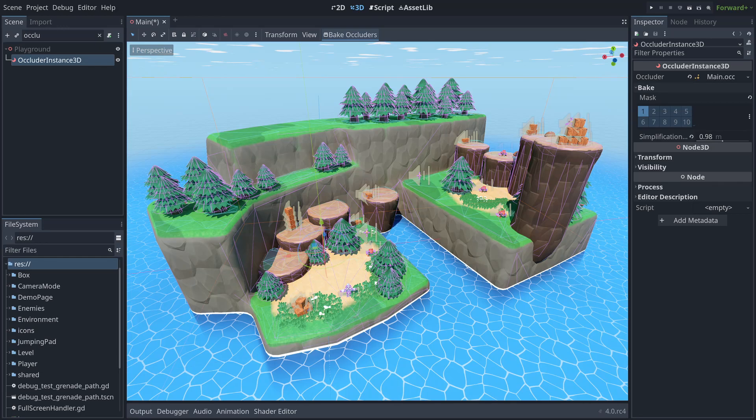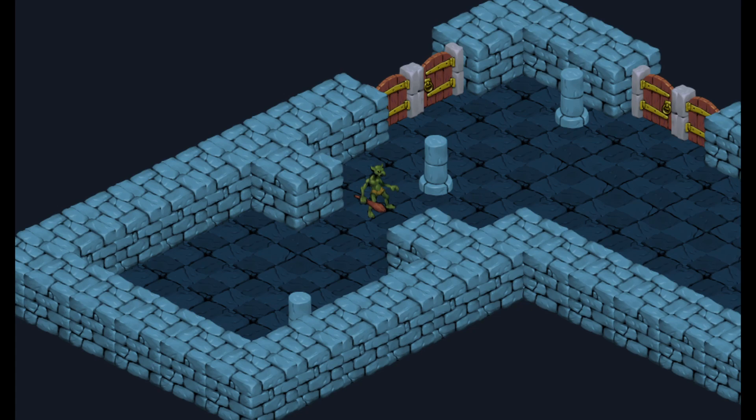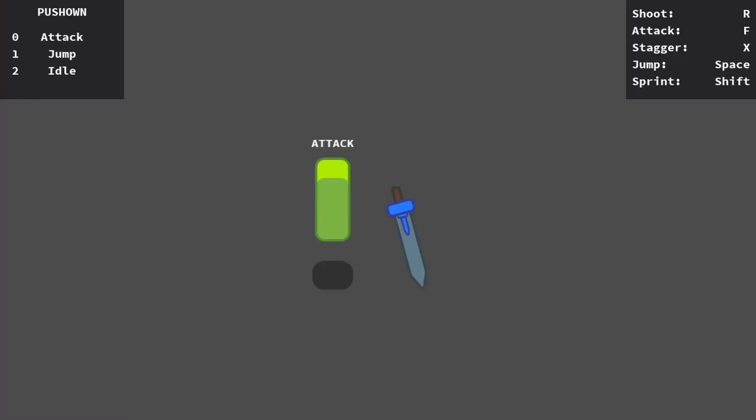The UI design is much easier with a brand new theme editor, and includes multiple windows support and an improved text renderer which adds localization support. Animation got an upgrade as well, with a ton of reuse and workflow speed enhancements, including animation libraries and a brand new animation retargeting system.